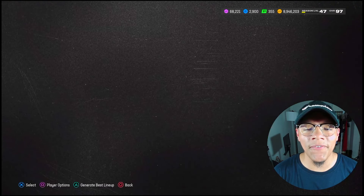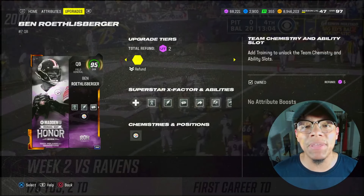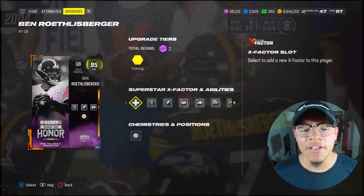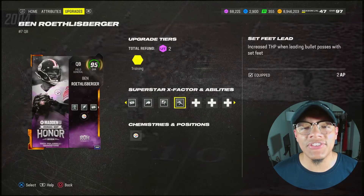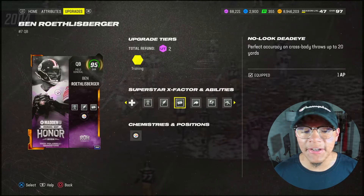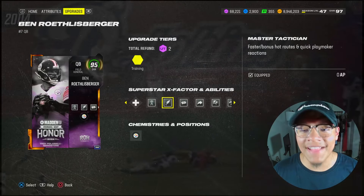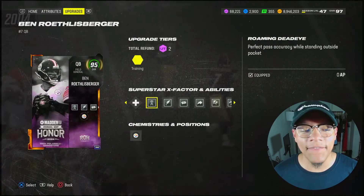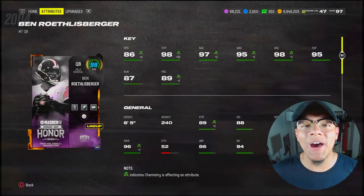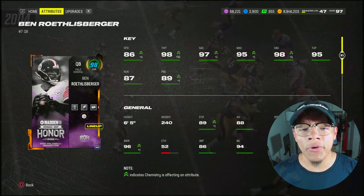I haven't played with this card yet this year, so let's see how he does on the field. Paired him up with 95 overall Ben Roethlisberger, boosted up to 98 overall. I got him from the BND 95 overall level 7 pack in the Ring of Honor field pass — very good pick, especially for his abilities. He gets: sefi lead for two, fearless for one, gunslinger for one, no-look dead eye for one, master tactician for zero, and roaming dead eye for zero — 5 AP for all that. He is boosted up due to my Troy Polamalu token.